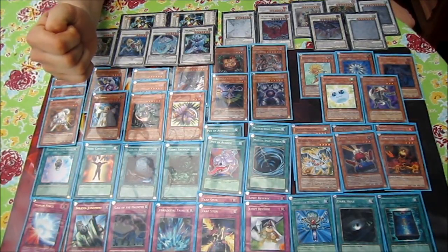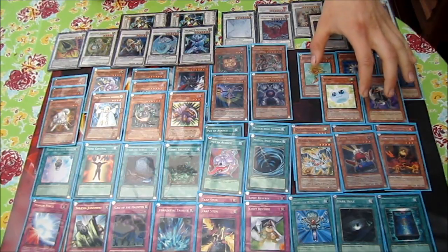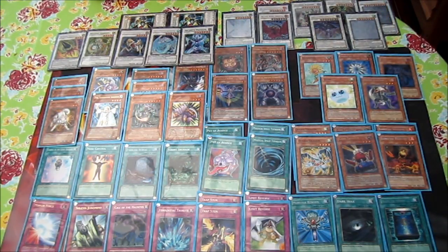Foolish Burial can be used for a lot of things in the deck. You can send those five mill targets to the graveyard, or choose a light or dark if you just need it for Caius Sorcerer. If you have two darks in the grave, you can send another dark like Plaguespreader to the graveyard and then have three darks for Dark Armed Dragon. It helps with regulating your graveyard.